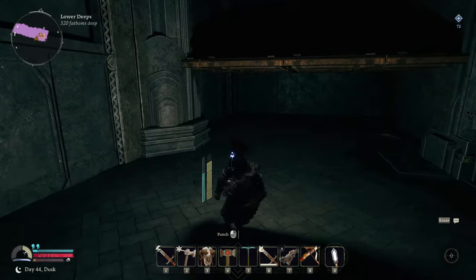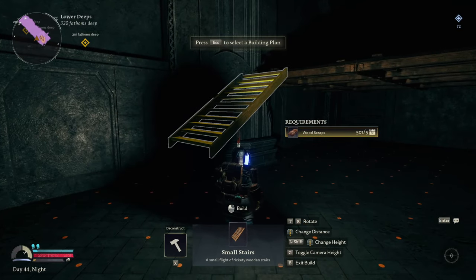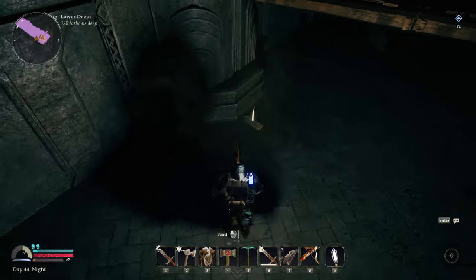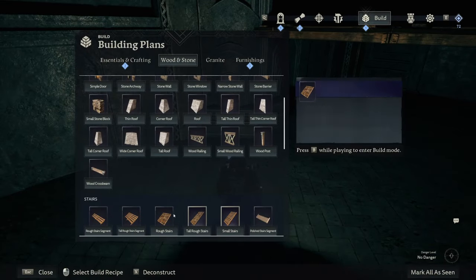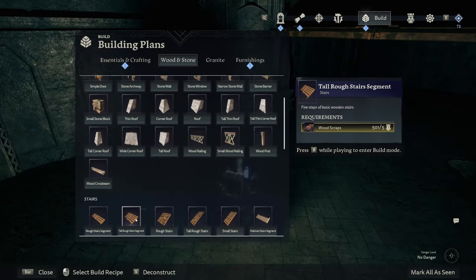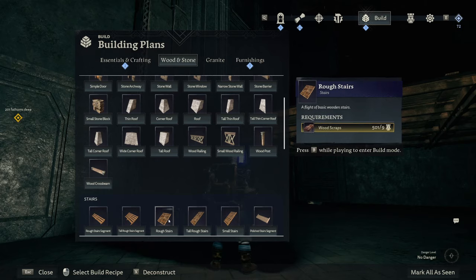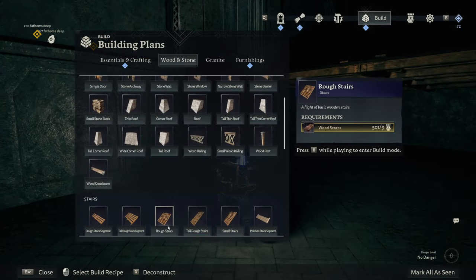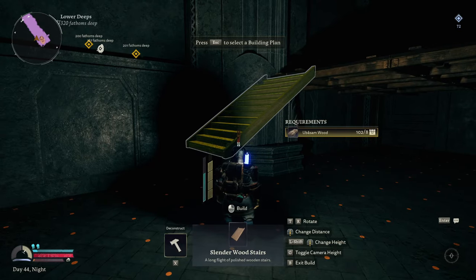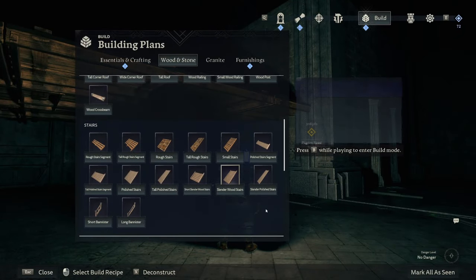We can have this be one of the areas and have a little staircase going up. Do we want a wooden staircase? We're going to use small stairs for the moment. The sizes are a little bit off. We'll do tall rough stairs - can you go into the floor? You cannot. We've got some polished stairs here - polished wooden stairs - but it's going to use Ubison wood.